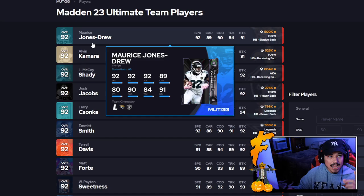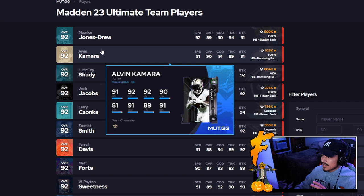Okay, as always, we have our 'Who Would I Rather' segment. We have the Maurice Jones Drew edition today, obviously with it being his gameplay. Alvin or MJD — very similar cards. MJD is a little bit faster, but I'm going to go with Alvin here. I like how he has slightly better power back stats. I think Alvin is a super top tier back in this game. MJD or Shady — give me Shady.